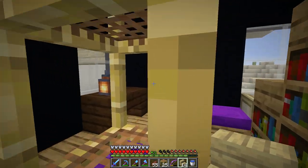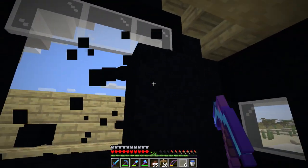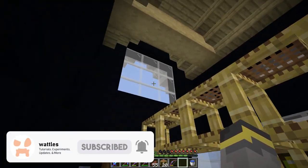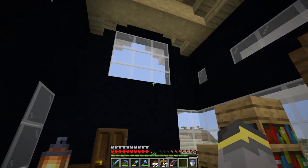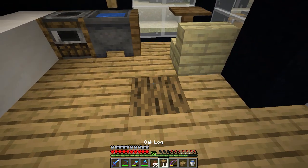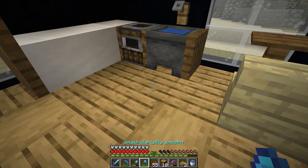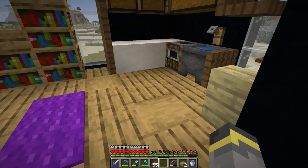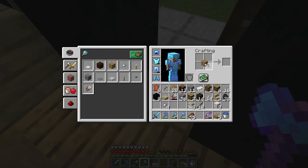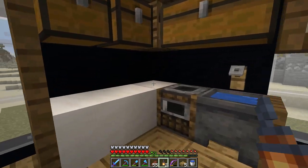I was thinking I don't really need a window here, but I'm switching that up - let's open this up and put a window right there so we don't have such a large dark space. When I talk about balance, you need to bring brightness into your build otherwise it will be dark. If you're building a haunted house, use all dark tones - but this is not a haunted house. For the floor, we'll come in with stripped oak logs placed randomly to break up the plain space. At the front door, an oak pressure plate so the door opens automatically.